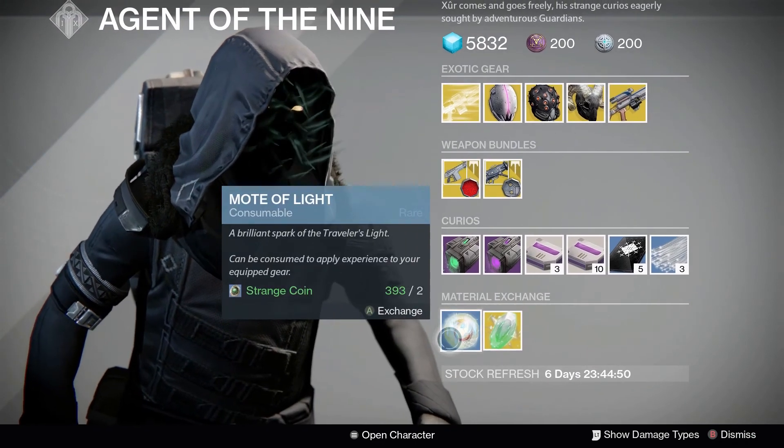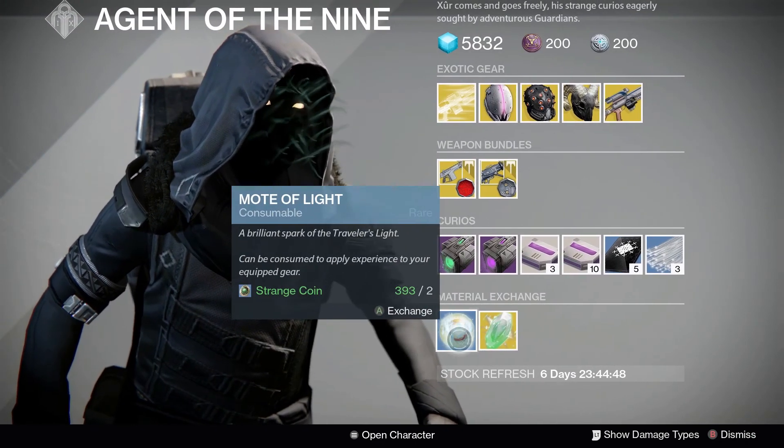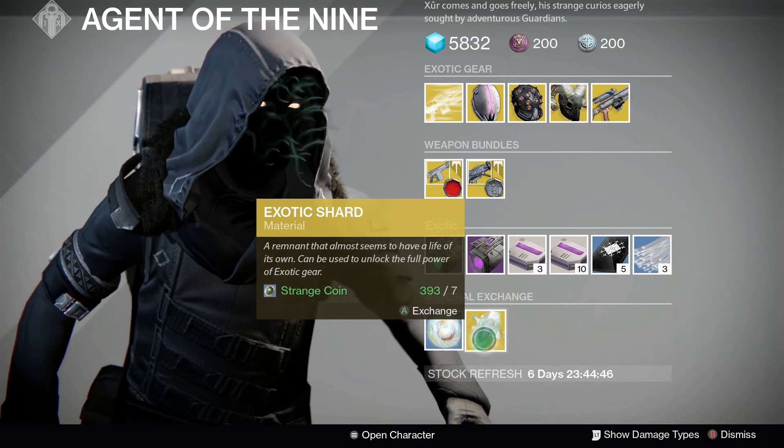From the Super Exchange this week, you can swap 2 Strange Coins for 1 Mote of Light, and 7 Strange Coins for an Exotic Shard, as usual.